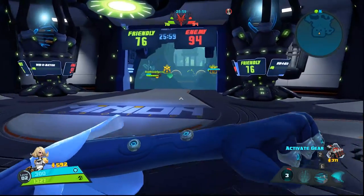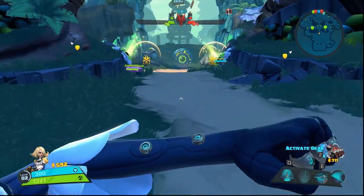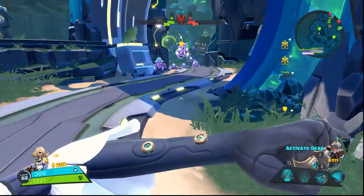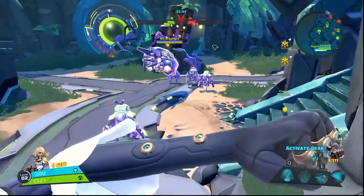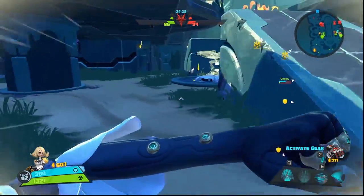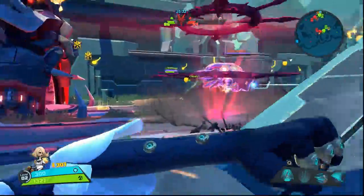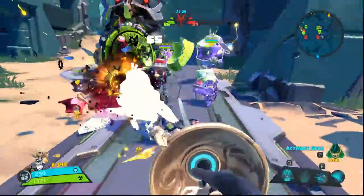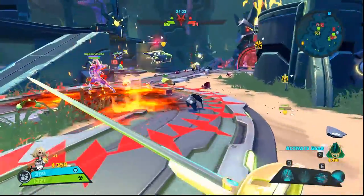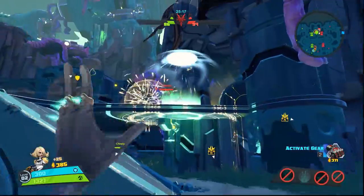With the currency you collect throughout the map — notice the ruby icon by my portrait — you can either build buildables which give you EXP, or equip an item which makes you stronger. You have to make a decision: do you want to be stronger early game, or have turrets stopping minions? Remember, the objective is to make sure your minions get fed into the enemy grinder and theirs don't.